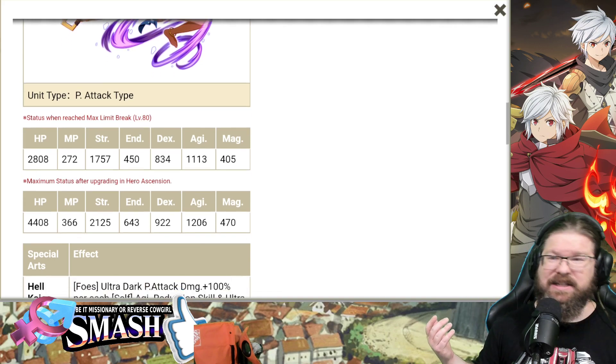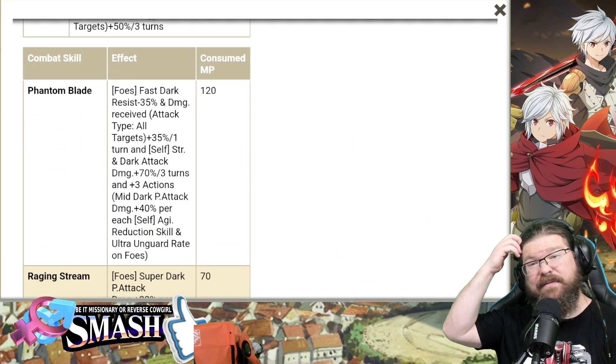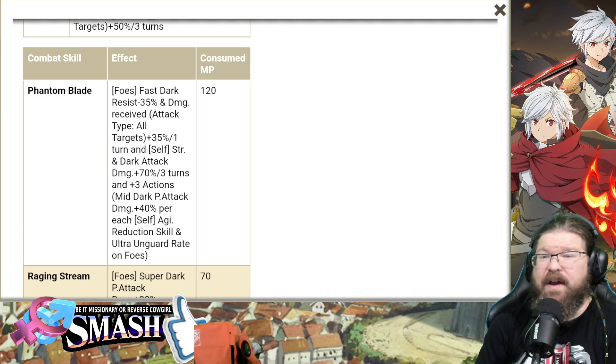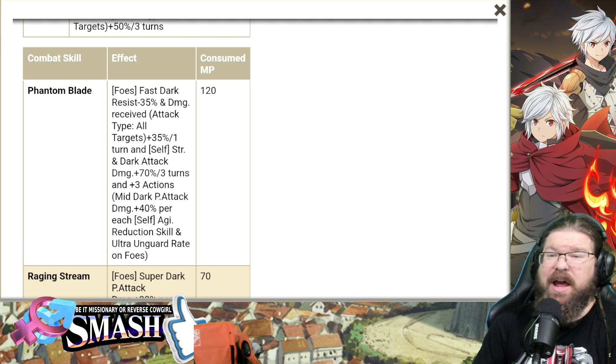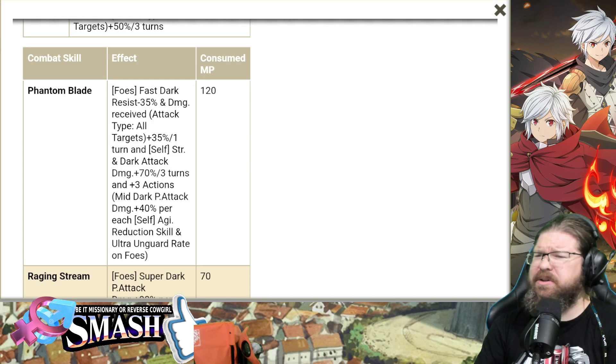Let's take a look at her effects. Starting with Skill 1: Phantom Blade. Foes, plural. Fast. Dark resist down 35% — not 40%. Damage received attack, all targets, plus 35%. That's a good combination right there, but only for one turn, so you have to have turn replication on. Self: Strength of dark attack damage 70% for three turns — that's a good number. And three additional actions mid-dark physical attack, damage received 40% per each self-agility reduction skill.